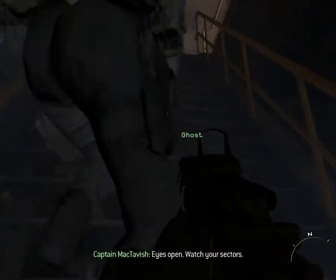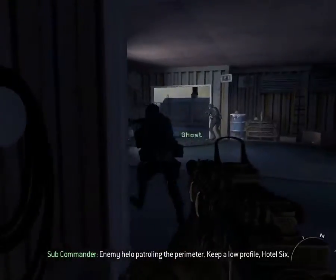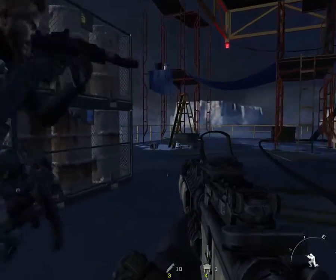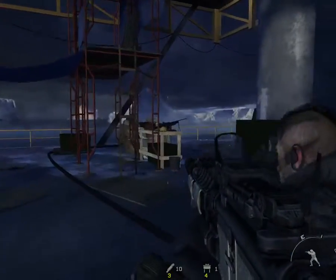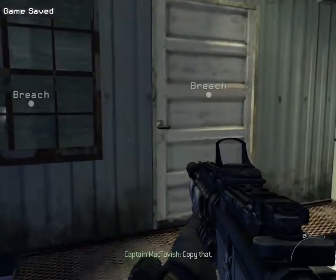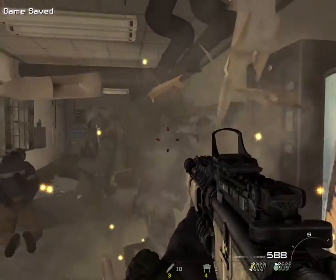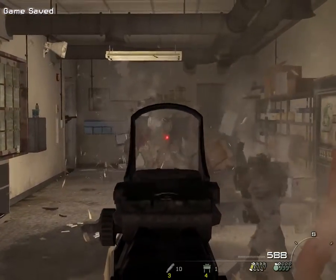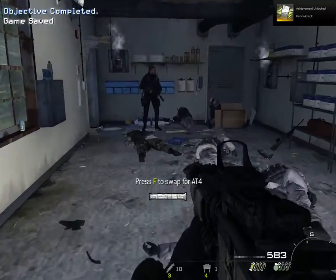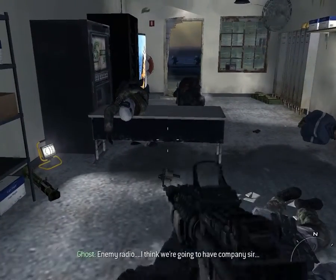Eyes open. Watch your sectors. Enemy helo patrolling the perimeter. Keep a low profile, Hotel 6. Roger that. Chopper inbound. Keep low. Hotel 6, more hostages at your position. Copy that. Clear. Clear. Control, all deck 2 hostages secured. Enemy radio — I think we're going to have company, sir.